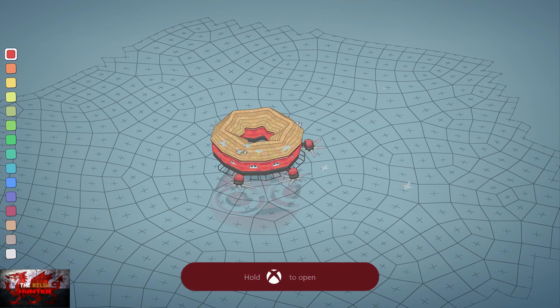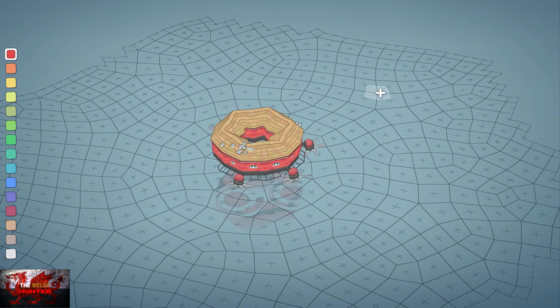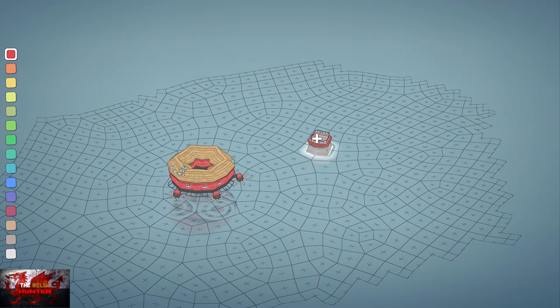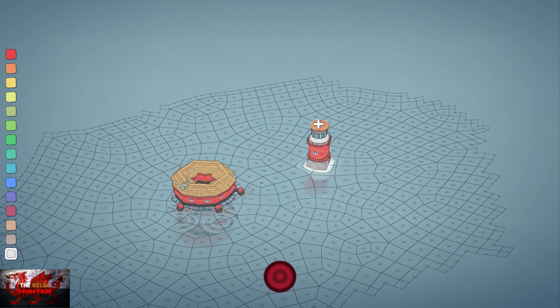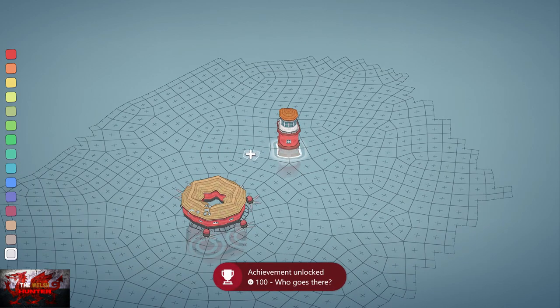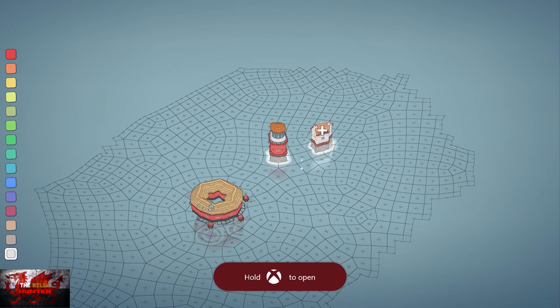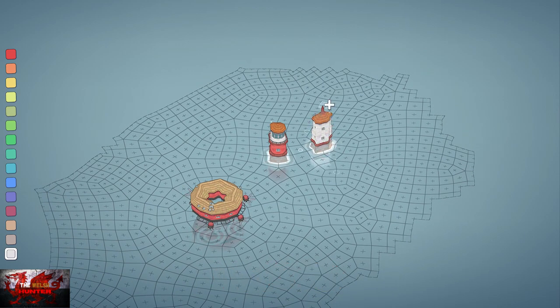Next we're going to build a lighthouse. This one is as simple as popping spots off your face. All you've got to do is press the A button to get the bottom layer, get another layer, press up on the D-pad to change the colour to white, and then press it up again to get the third layer. That will get the lighthouse. And if you want to get the spire achievement, just build the blocks three high - that is what you get.